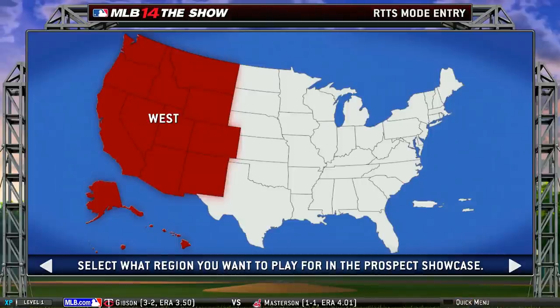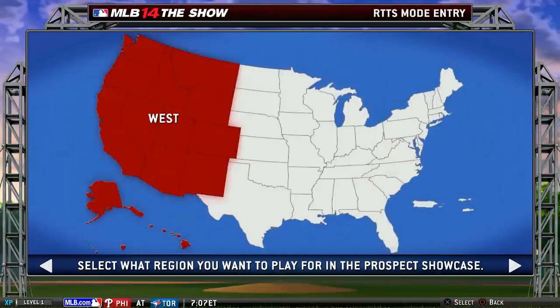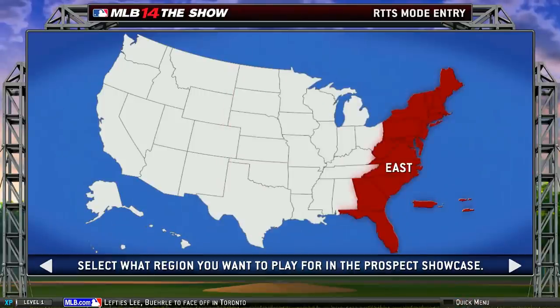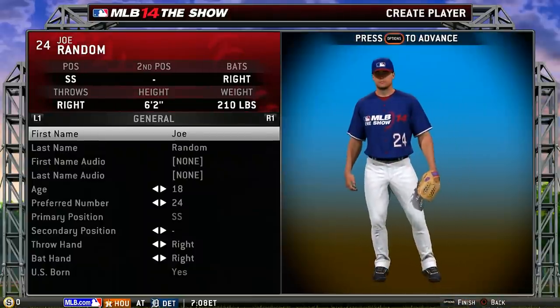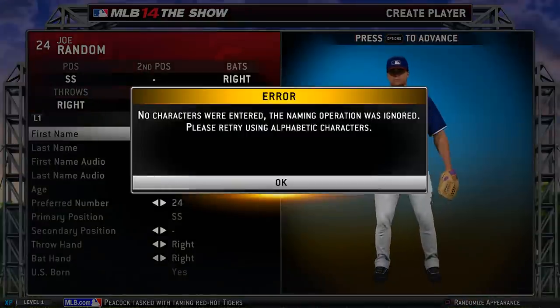Select what region you want to play for in the prospect showcase. East, central, or west? I guess it goes central but I don't really want to play for a central team. I'd love to play for a team on the east or the west. Let's go east, just for fun. Alright. First name — Joe Random. Wow, look at this game already calling me a random. That's really rude.